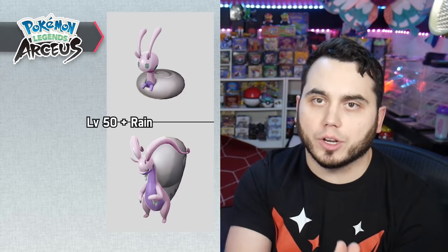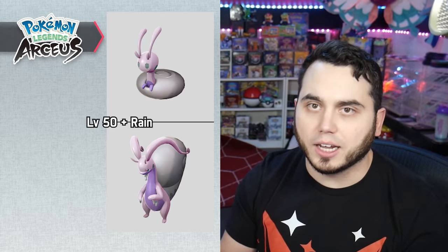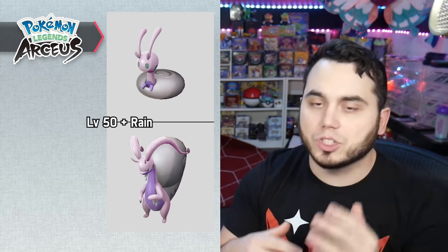Bergmite evolves into Avalugg at level 37 by level up — no special mechanics there. Goomy evolves into Sliggoo at level 40, and then into Goodra at level 50, but in rain. To get rain, just go to the base camp, rest, and wait for it to rain — you can check and most locations like the Highlands and Coastlands will have rain. Just continuously change the time until it's raining, then hit level 50 and you can evolve it. You can also just catch Goodra in the wild if you prefer.